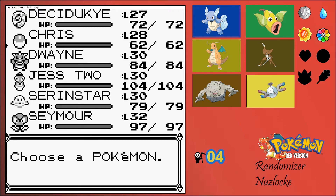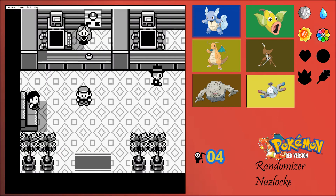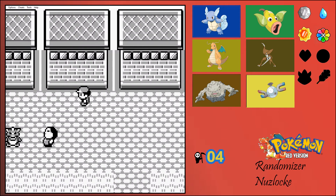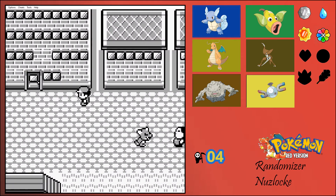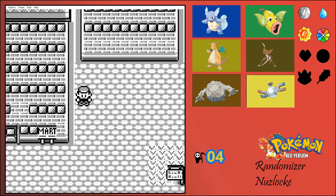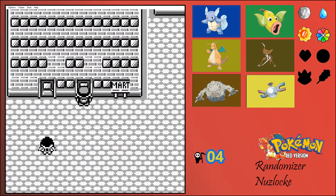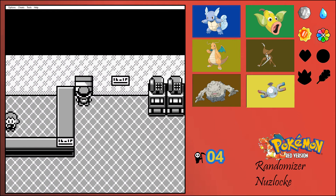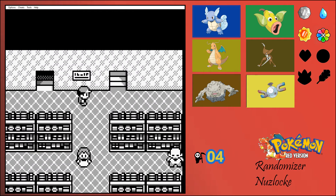What we're gonna do in this episode is we are gonna go over here to the Mart and we're gonna go upstairs and buy some drinks so that we can get into the next town. And is that the place where the fighting dojo is? I think it is, which would be awesome.